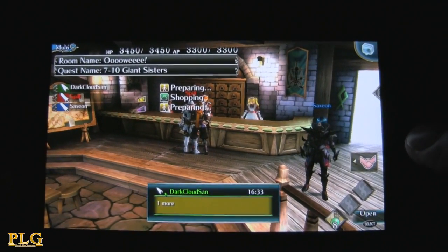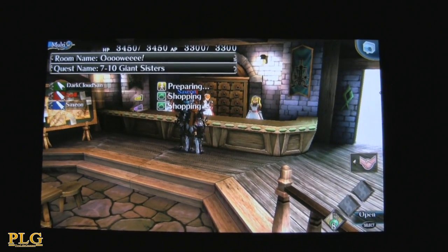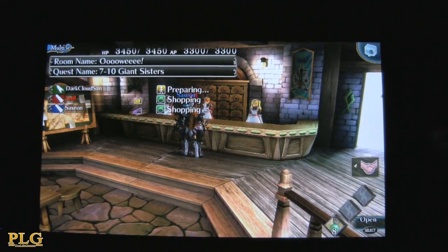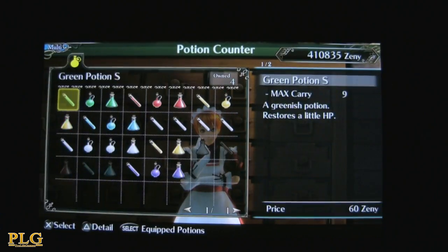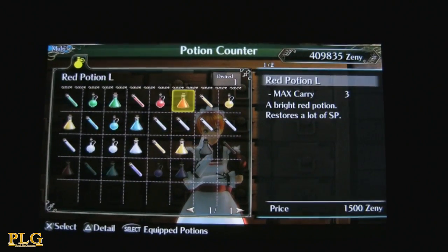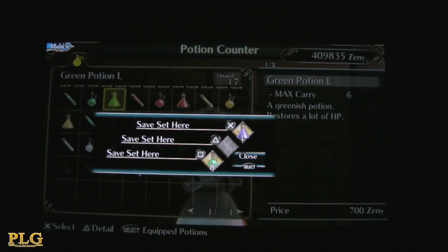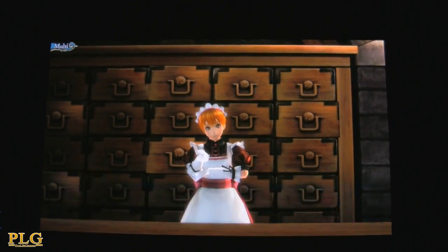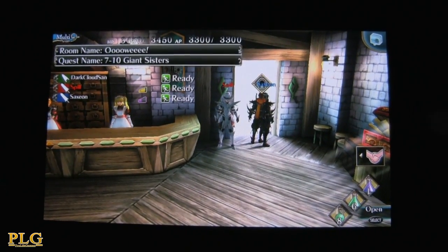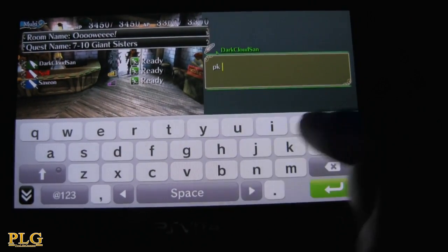What's up guys, DC19 through your gaming tech. We are playing some online multiplayer right now. I've joined a room helping these guys finish Chapter 7 Quest 10, which is the giant sisters. This game can be played on Wi-Fi and 3G — it's one of the few games using this technology for multiplayer online. Rumor has it the third game is going to be Soul Sacrifice.